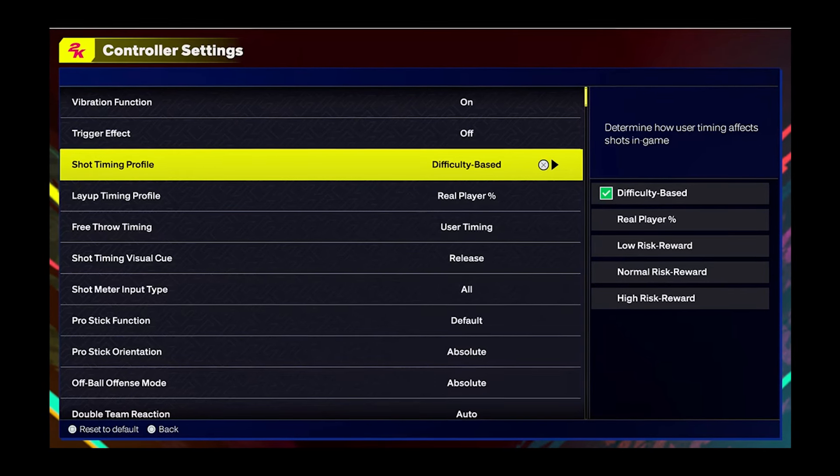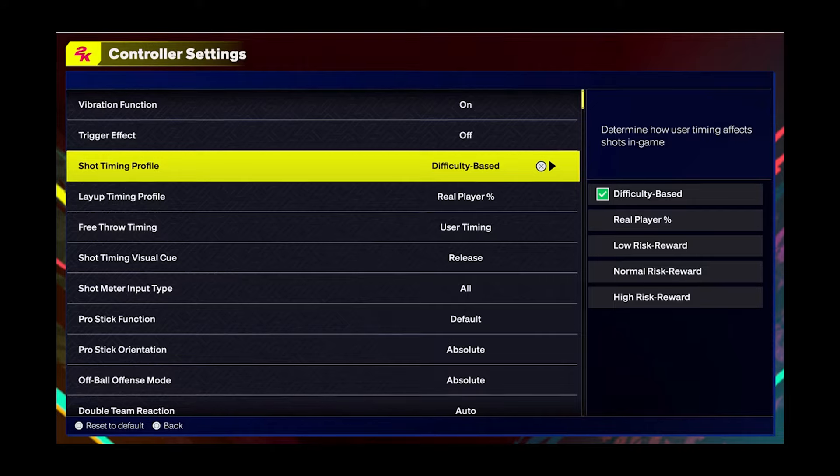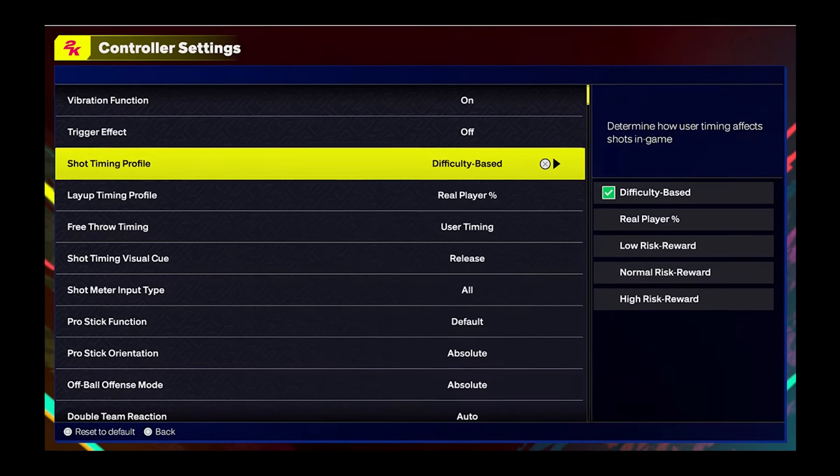There's still going to be a learning curve because we do have shot timing profiles that allow you to adjust the difficulty of how you want to shoot in the game. To be a hundred percent honest, I'm not the biggest fan of it — I wish everybody would be on the same playing field — but I understand 2K trying to bring more people into the game with a lower difficulty setting. Now if they lowered the difficulty of how much VC costs, that'd be a whole different bargain and could bring a whole bunch more people in. But I don't think 2K is going to do that anytime soon.